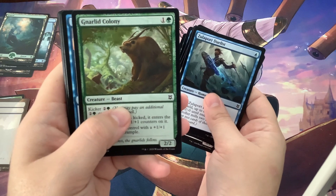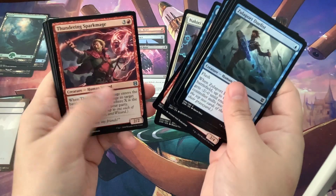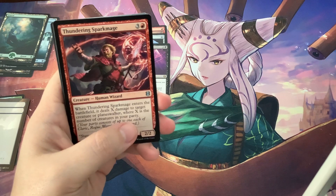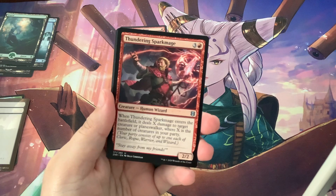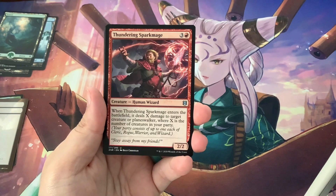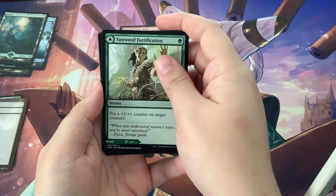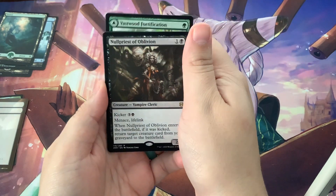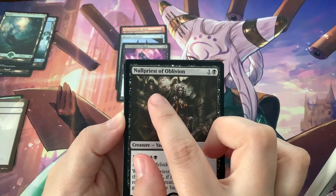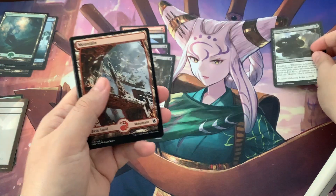He has horns — intriguing. Gnarled Colony, I like him. Thundering Spark Mage — he kind of reminds me of Thor! Yeah, he really does remind me of Thor. Paired Tactician, Fastwood Fortification, and a rare — ooh, no: Priest of Oblivion. I don't like the creature in the background right here, he scared me. Ooh look, we got a foil — cool! I'll put the foils over here off to the side.